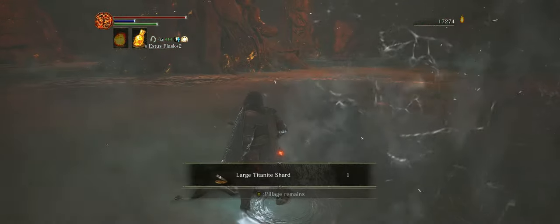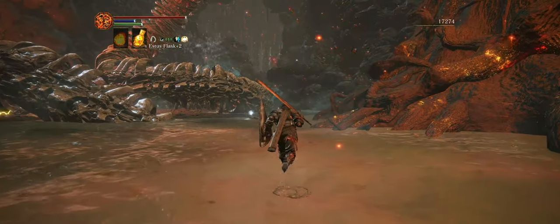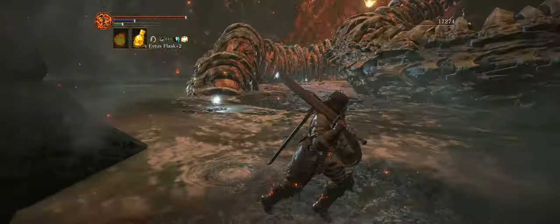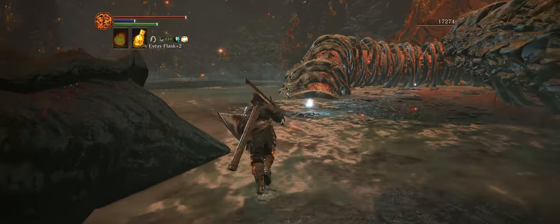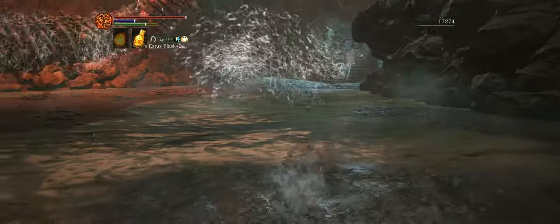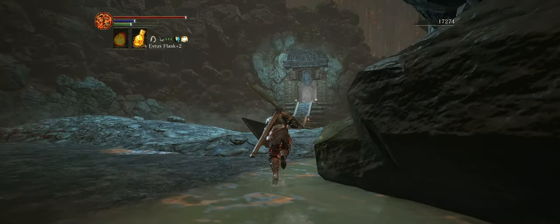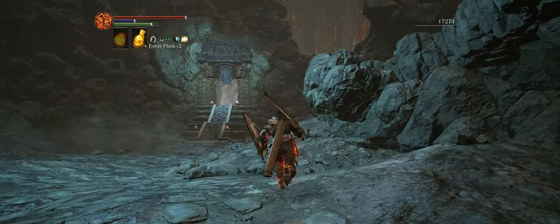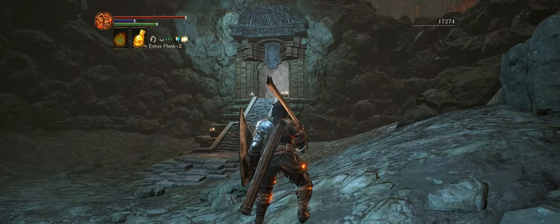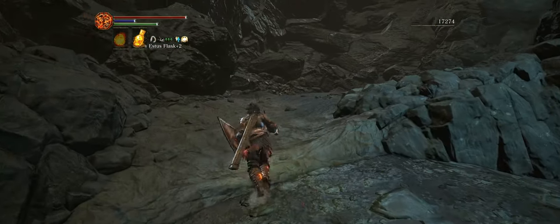We're not going to pick up all these items yet, but there is one item in particular that is really important — the item right up ahead next to that electric worm: the Shield of Want. The Shield of Want doesn't particularly have any really good stats for a medium shield, but it does have a really important passive: when you have it equipped, you gain more souls. So it's basically like having an extra Covetous Silver Serpent Ring.